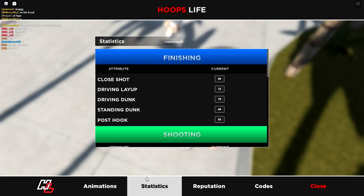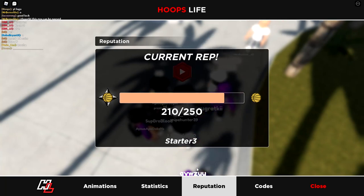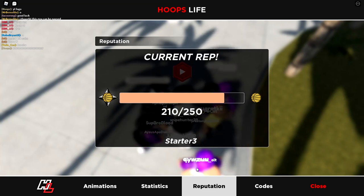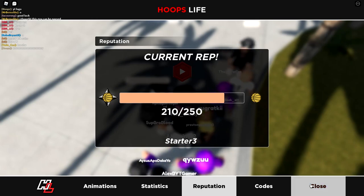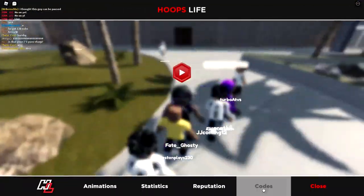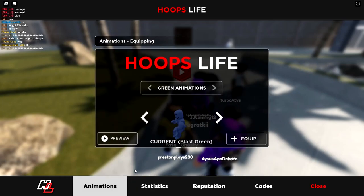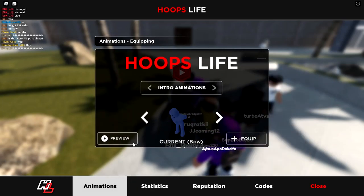Reputation — so on this build, the starter three, I'm 92 and 0 with this build. If you want the build, it's in the description. You can preview them all. Green animations — oh, intro animations, I forgot about those.